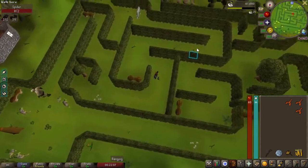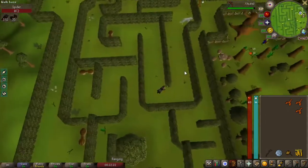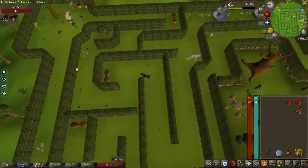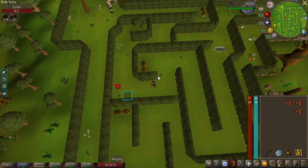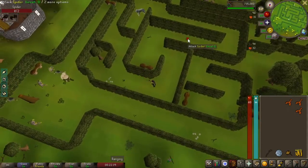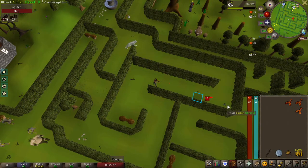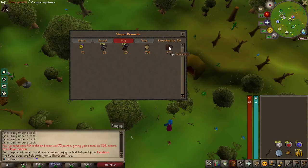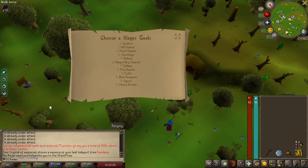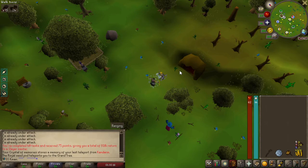I found what seems to be a pretty good method to get slayer points pretty quickly. You just select your tasks as being spiders and then you come here in the tree gnome village maze. There are 11 level one spiders that you can usually one-shot. You don't get very much slayer XP of course, but when you can go through these really quickly and get your slayer points up, it'll be really good. I did the math and we're going to have to do around 100 tasks to get everything I want, but this is going very quickly.